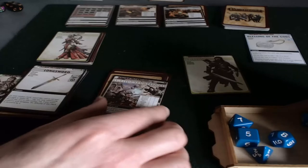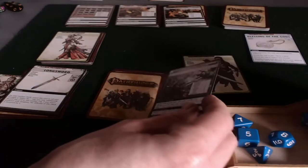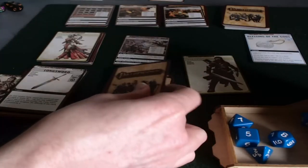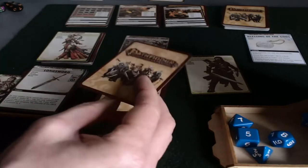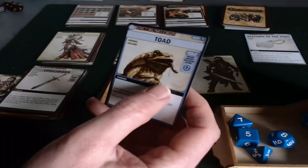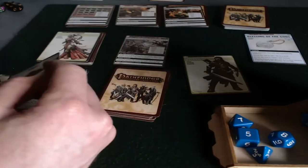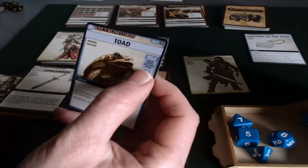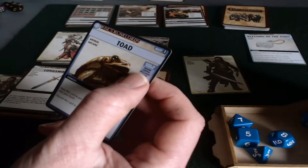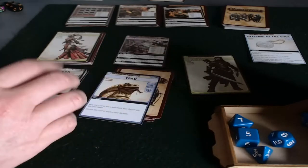So the next stage of his turn is to explore — that's an optional stage, he doesn't have to explore if he doesn't want to. But that's the name of the game. So we'll have him do that. To explore, you take off the top card of the location deck where that character is and look at what you got. So this is a Toad — that's an ally card. In order to get it into his hand, he needs to make a check: either a Wisdom, Survival, Intelligence, or Arcane check. None of those are necessarily his specialties. His Intelligence isn't bad — it's a d6.